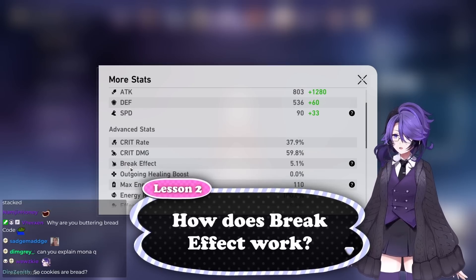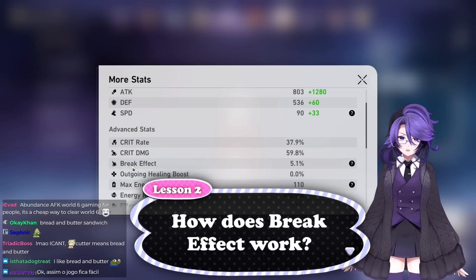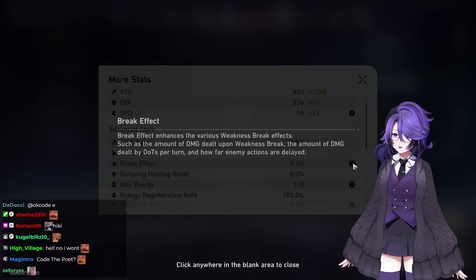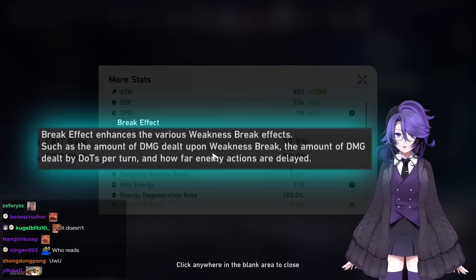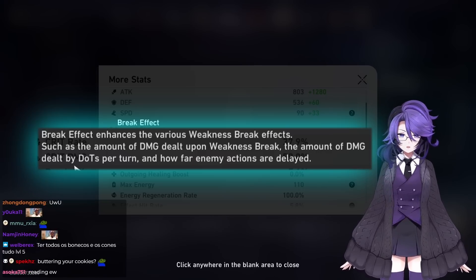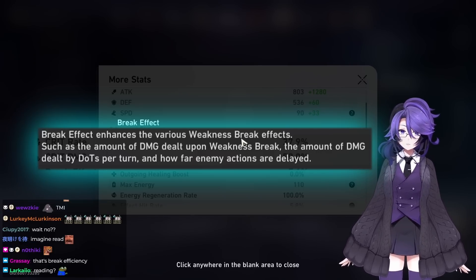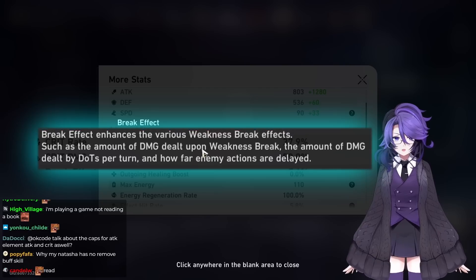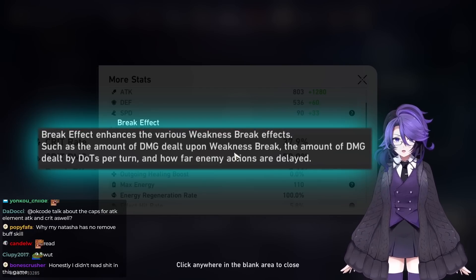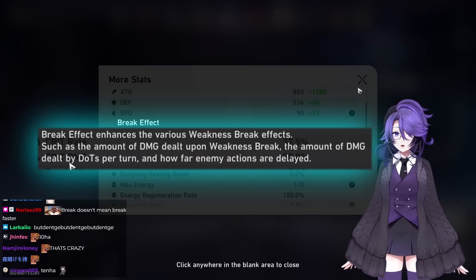Next, break effect does not affect how fast you break the enemy shield. If you click the question mark button, break effect increases the damage you do upon weakness break, the damage you do on the damage over time of that weakness break, or how far the enemy actions are delayed — only. When you weakness break an enemy, they take a huge chunk of damage and they get applied with a status effect.